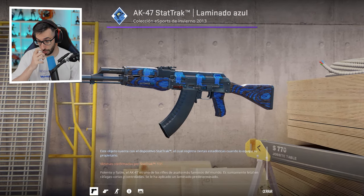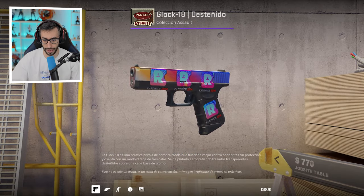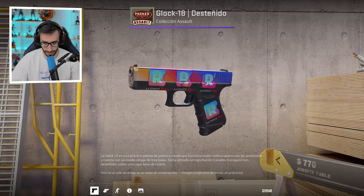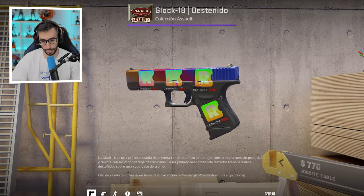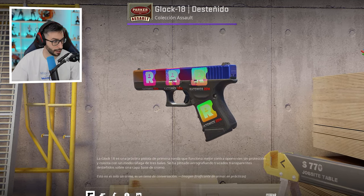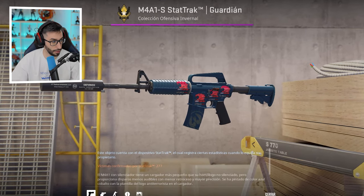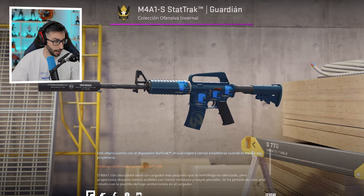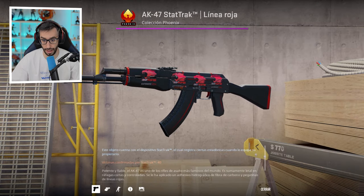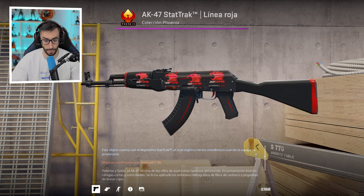Also a Blue Steel AK with 4 Titan stickers — madre del amor hermoso. Glock Fade — this crowd really loves sticker skins. Glock Fade with 4 Reasons holo Katowice 2014 — imagine how much it will go up in value since the stickers are running out. A Guardian with 4 Katowice 2014 stickers, another Guardian with Titan 2014 stickers, and finally a Karambit Minimal Wear with 4 iBUYPOWER stickers.